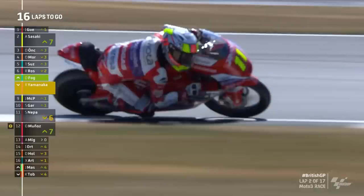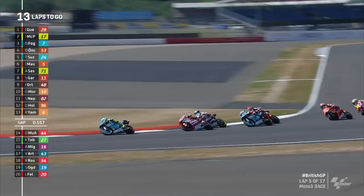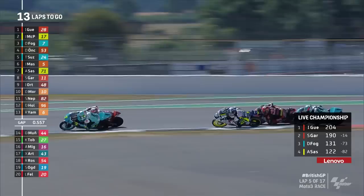Munoz, as you can see on the left-hand side of the screen, the indicator next to his name — he's up into 12th place. He has now been notified that he must come through the long lap penalty lane, as has Adrian Fernandes. They have three laps to serve it. Here comes Foggia. Guevara leaves him so much room. It's a wide circuit, so multiple lines — but Foggia had to go through because it was as wide as the M25 for him to go through on Guevara.